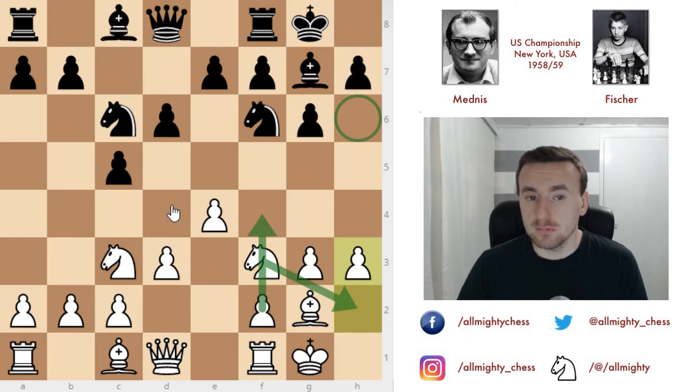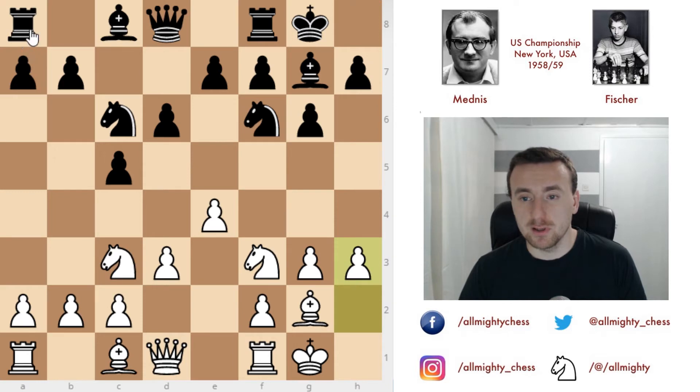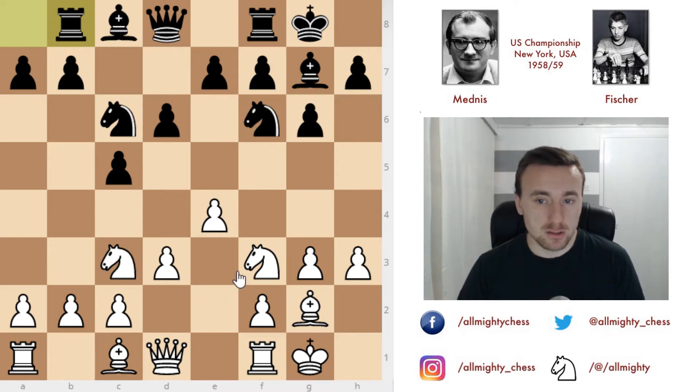On the other hand, Fischer doesn't have the setup to push in the center. He would have to prepare it by playing e6 and d5, but probably won't do it in this setup. Rather, he played rook to b8 and tries to expand on the queenside — the idea being to push b5 and then b4, moving the knight away so that his bishop becomes a very strong piece on that diagonal.